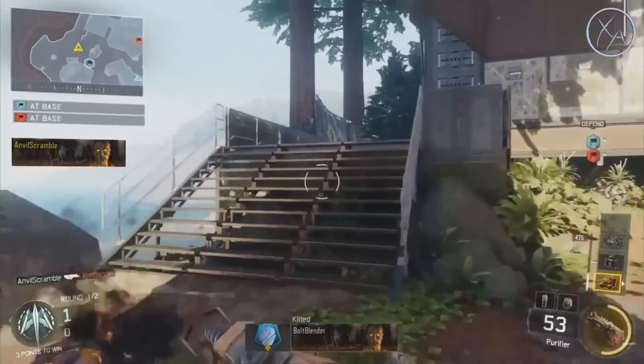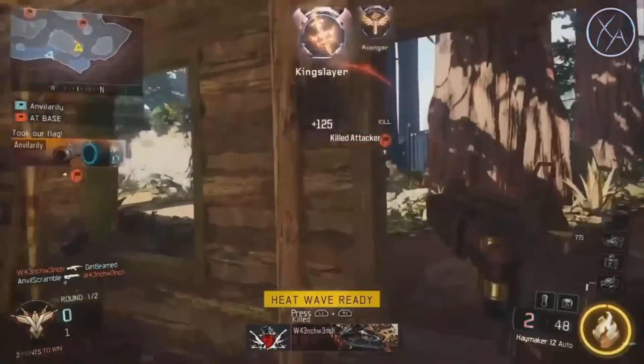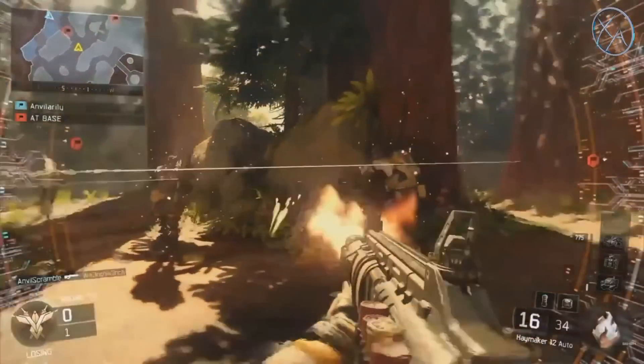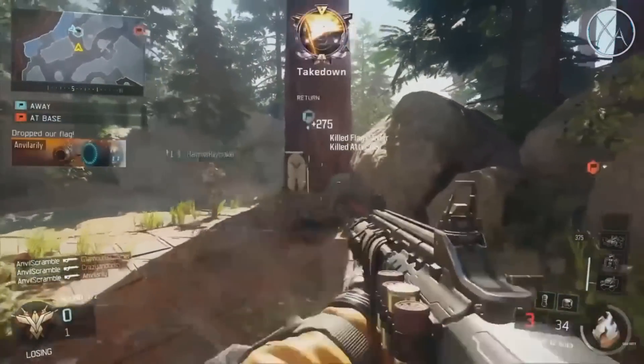As for Firebreak's ability, this is called Heat Wave, and this basically stuns enemies, as you can see on the screen right here. You can see it stunning the enemies, and it just allows you to kill them once you've stunned them.